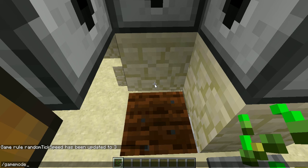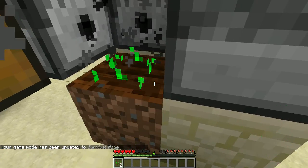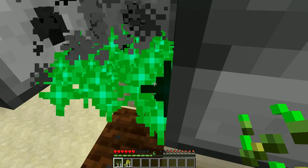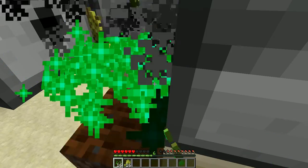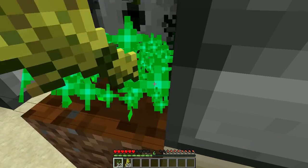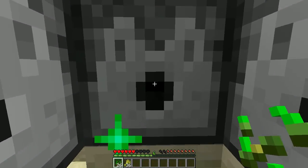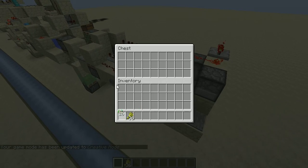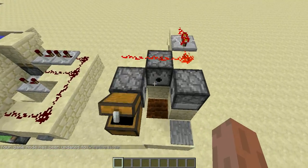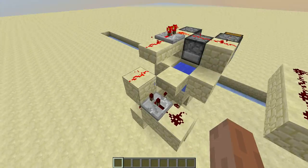So let's try the tester in survival mode. We have 3 seeds, as you can see, and then we just step on this pressure plate and start pressing down. Let's just stand on the wall and see how it works. As you can see, we've got 26 seeds up from 3 seeds, and also got 36 wheat.